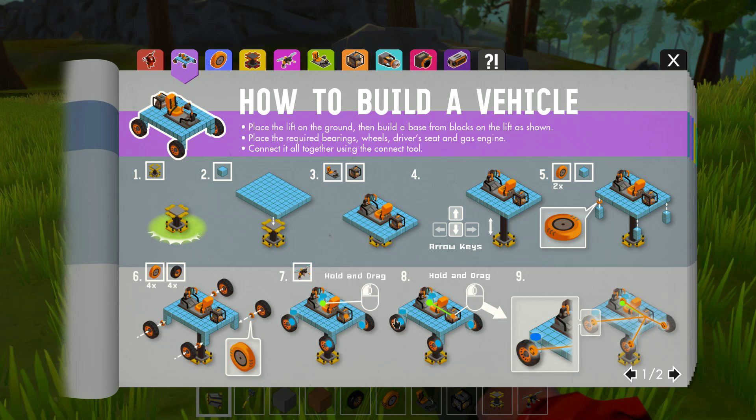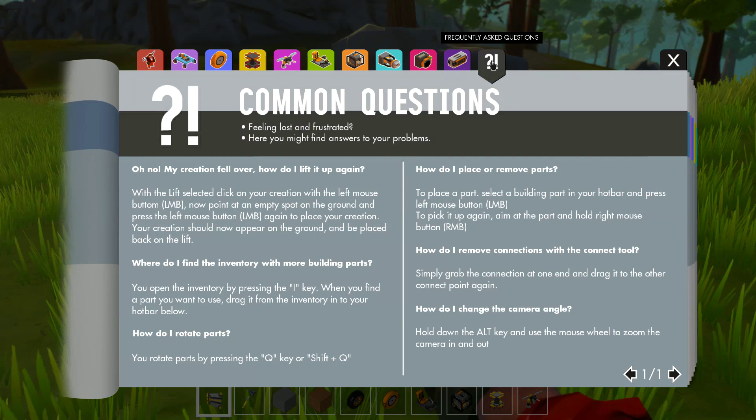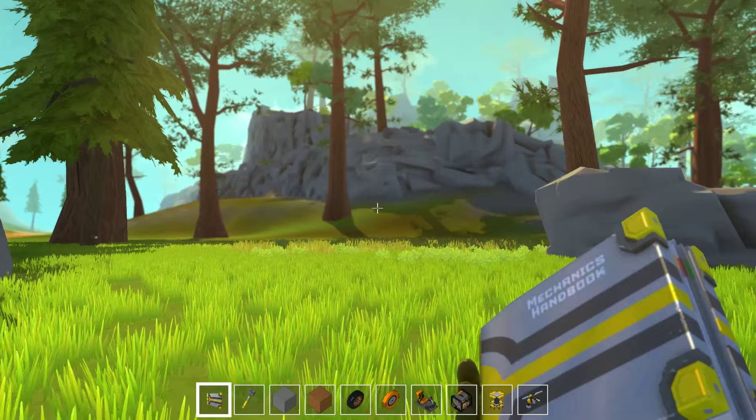Holding drag, hotbar — easy peasy. How to build a vehicle: this is just a basic car design. It's going to go over bearings, which we'll cover in this video — lift, connect tool, driver's seat, gas engine. Maybe we'll just go through the FAQ. I just want to show you guys around.